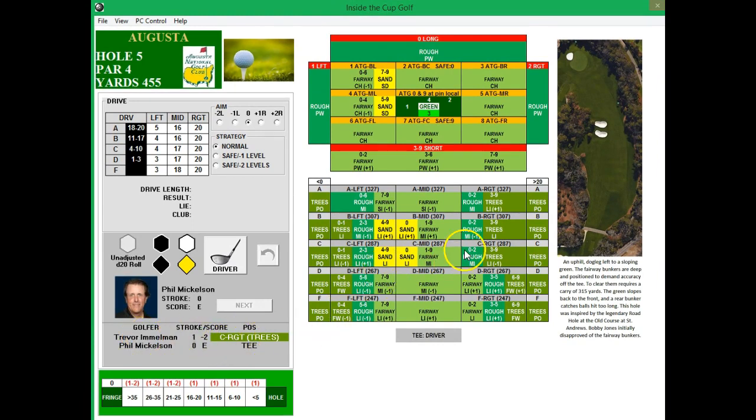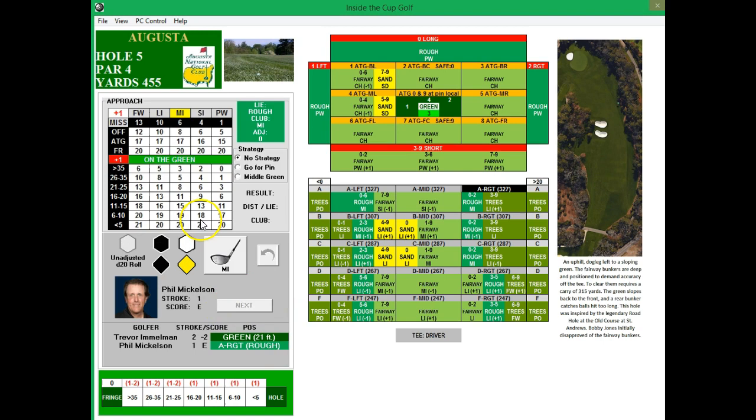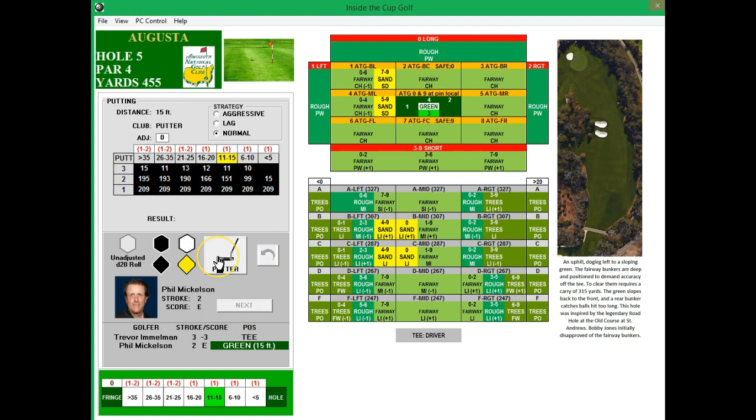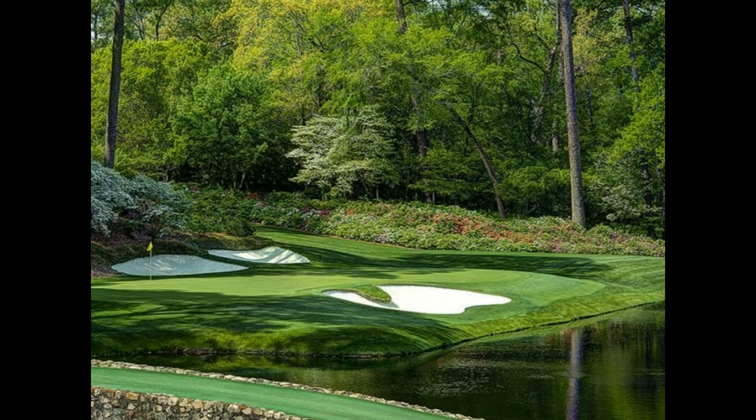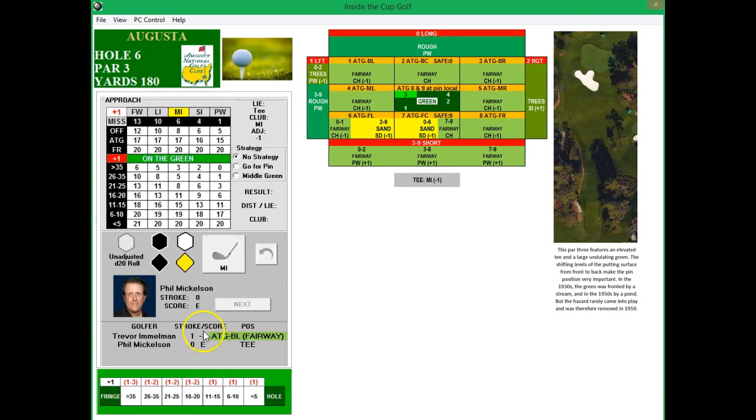Immelman had a bad shot on five, right into the trees. Phil's shot goes off to the right into the rough, but good distance. He gets the middle iron out — six and above — and just gets that, a good opportunity for birdie needing 152 and above. Immelman actually ended up getting his birdie. Phil gets 98, which will not do it, so another par for Phil. Immelman increases his lead and is now three under par — the leader.